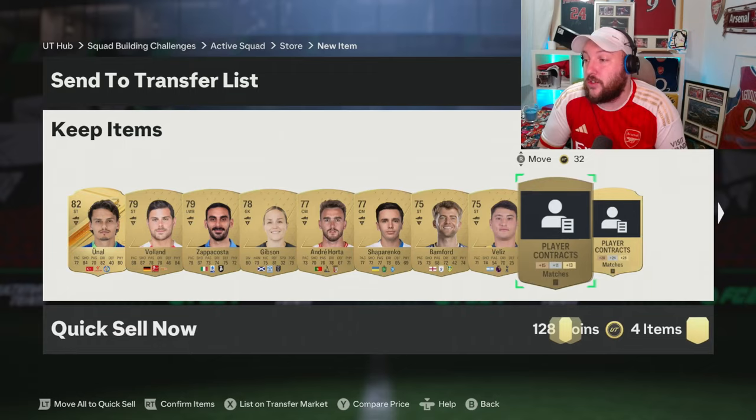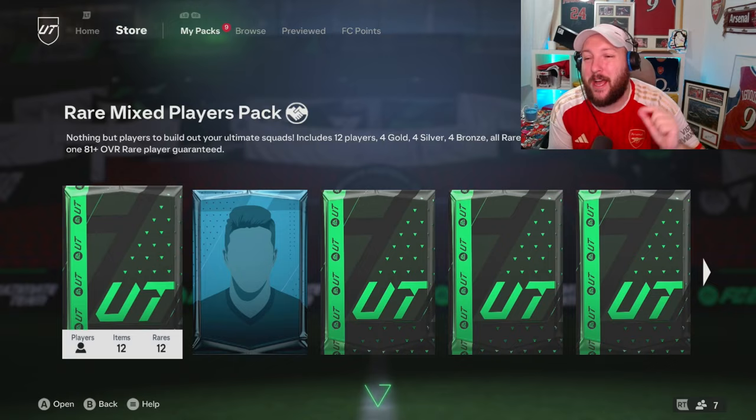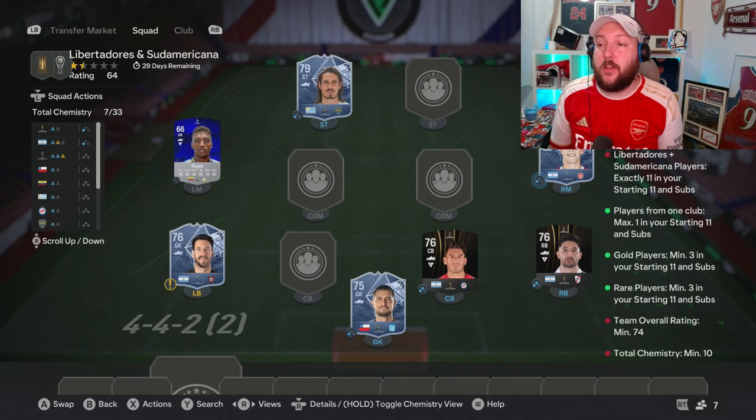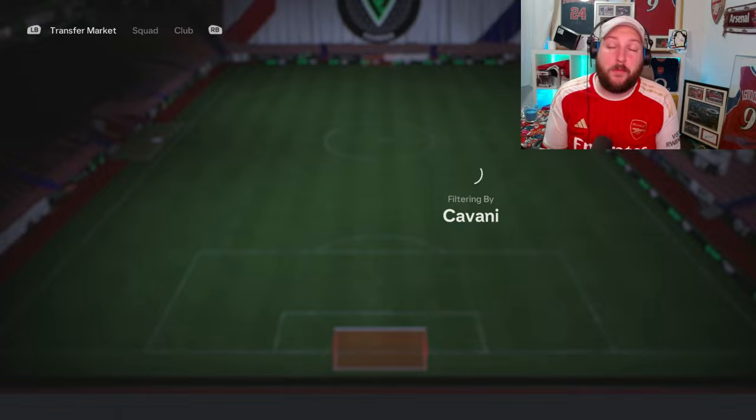We're going to go ahead and do that now. They have all been sold, and now we're going to discard everything else. The reason why you want to do that is because you're going to get your coins back, or at least lose a minimal amount of coins every time you do it. Moving over to the Libertadores and Sudamericana - how I like to do it is I add in a couple of concepts with whatever I have, and then put in the rest of the players. The Libertadores have dropped down in price because of lightning rounds, making it cheaper.